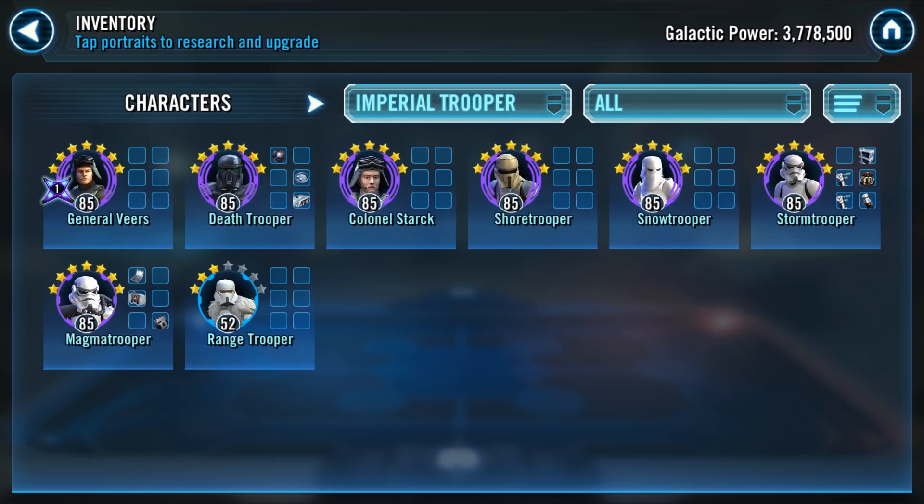Next are the Imperial Troopers — they come out of Empire but more specifically Imperial Troopers. They're starting to look really good: you've got them Gear 11, you even got General Veers zeta'd. But Range Trooper is the missing link — he brings durability with protection regeneration and tons of additional damage through calls to assist. Range Trooper is absolutely critical. I would put him in place of Shore Trooper on the Imperial Trooper team, use them on offense, and use Shore Trooper on defense or on a different offensive team.